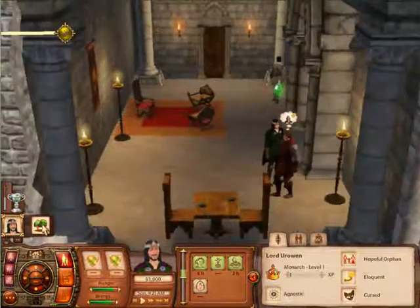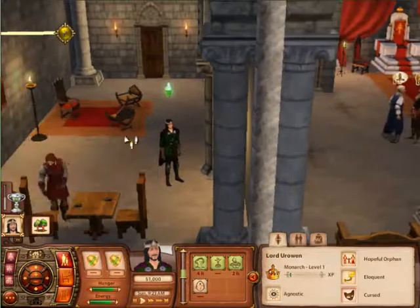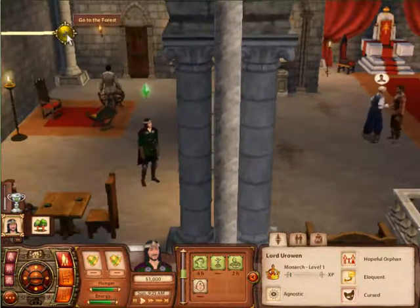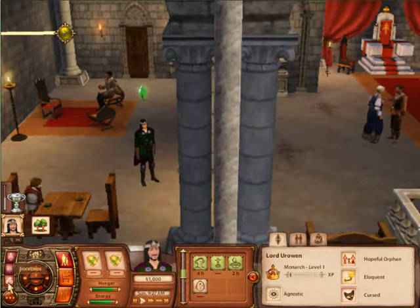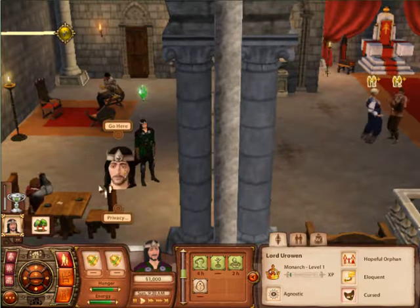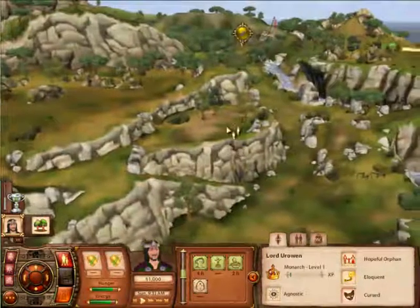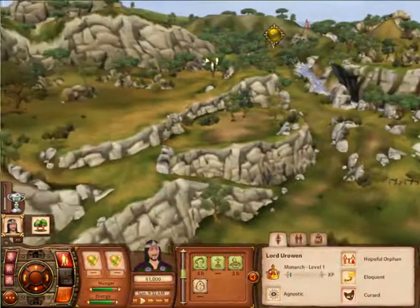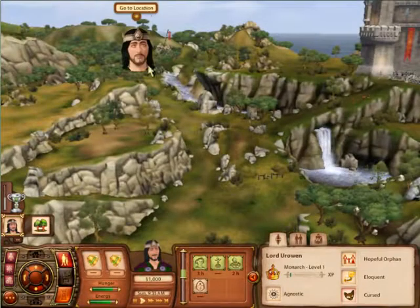Our next quest is actually to go to the forest because we need to collect some wood. There are two ways to do this: we can either use this fast travel button up here — we have the locations, which includes forest down here — or we can go to Eye of the Watcher and scroll over here. I'm just going to go to location.